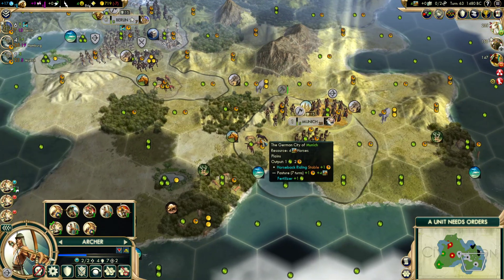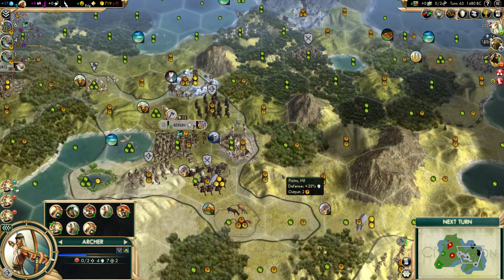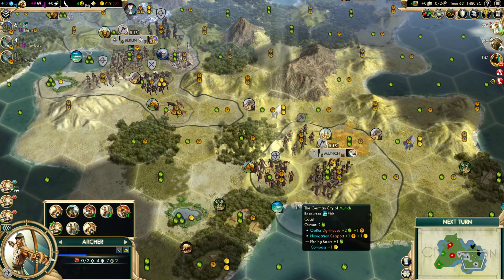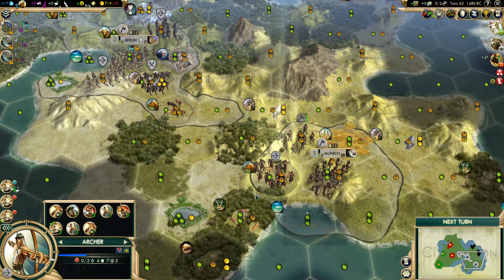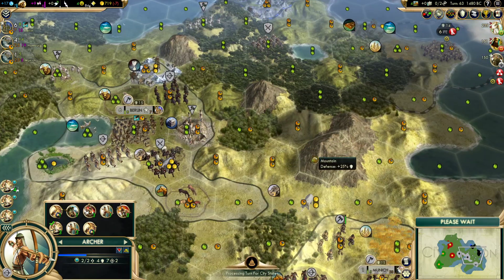I think I like the archer more on this side — it seems to be more flexible as far as what we might need to do. I like this particular configuration in Munich. Everything is going fantastic, so let's pass that turn and let the other guys have some fun.